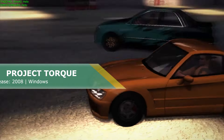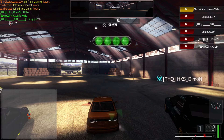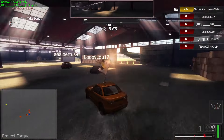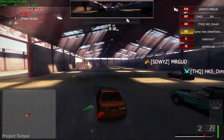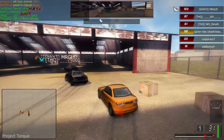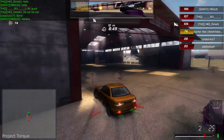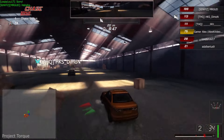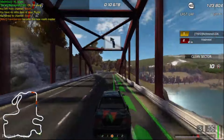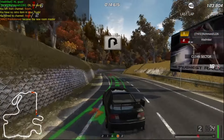Project Torque — if you have a potato PC, this is one of the best racing games you can play. Although the game will take 10GB of your drive space, it will only require 2GB of RAM and a Core 2 Duo processor. This is a free-to-play MMO racing game released in 2008, the same year as GTA 4 — time flies fast. You can race against other players on the racetracks of Germany, Hungarian or Mexican off-road tracks, in the English countryside, on the rooftops of Shanghai and many more.